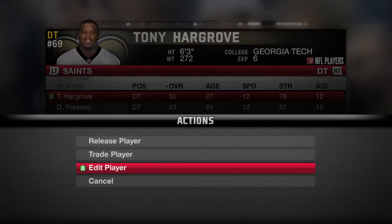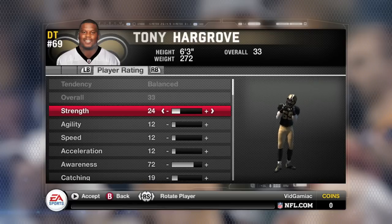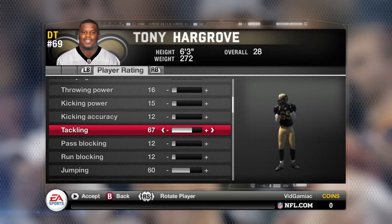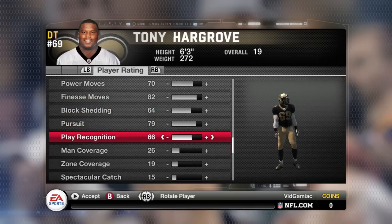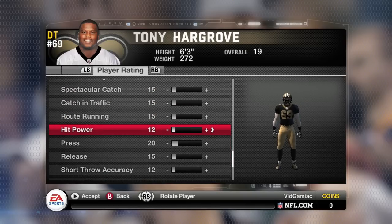Before you do this, you want to go to the team you're playing against and modify their sliders. You want to turn down strength, tackling, hit power, and toughness. And you want to do this for all the defensive players.